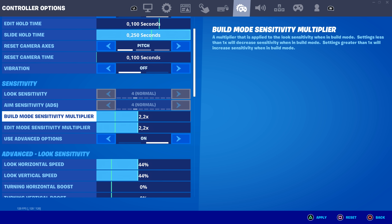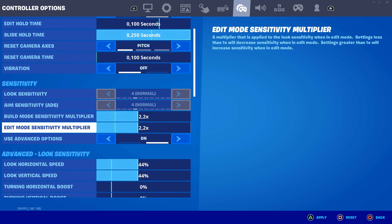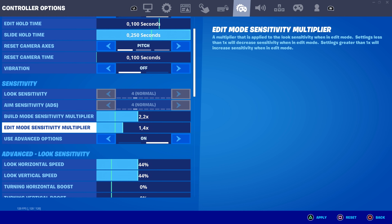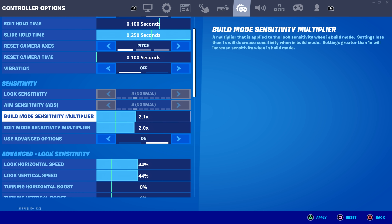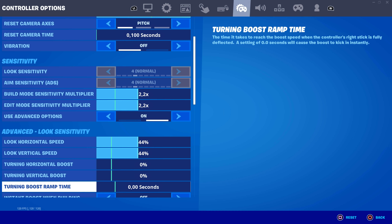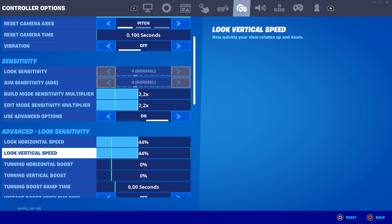My playstyle in Fortnite is pretty fast and flashy, so I have my build mode sensitivity multiplier and edit mode sensitivity both on the same value. I recommend having these exactly the same because if your edit speed is way slower than your build speed, going into edit will feel really weird and put you off. If my speed is too fast for you, you can turn it down — maybe 2.0. I have both at 2.2.